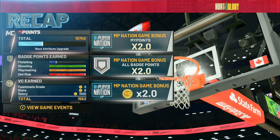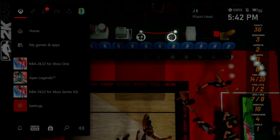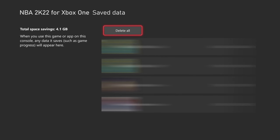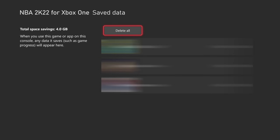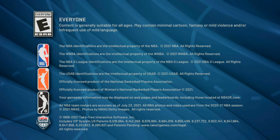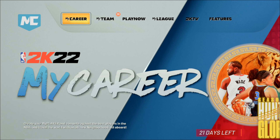After your double VC loads up, hit the home button on your controller, press start on NBA 2K22, go to Manage Game and Add-ons, then go down to Save Data, click A on your user profile, and hit Delete from Console. Do not hit Delete from Everywhere or you'll lose all your players — make sure you hit Delete from Console. Once you do that, go ahead and reload the game back up.